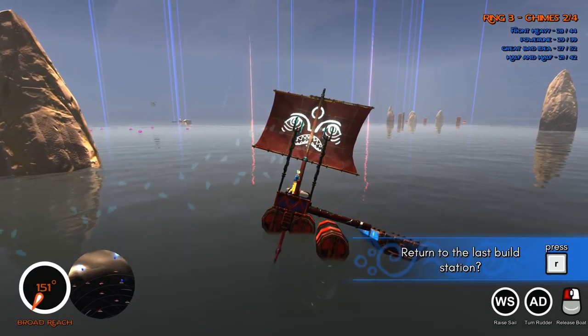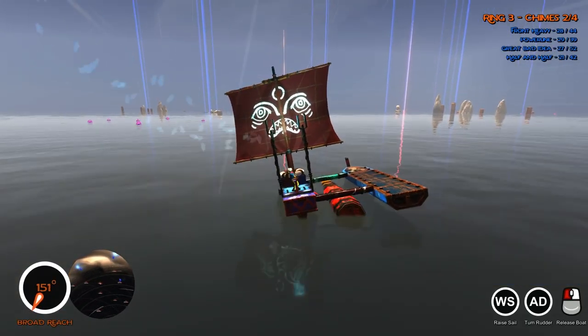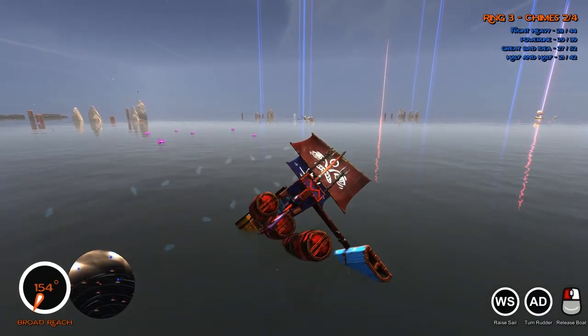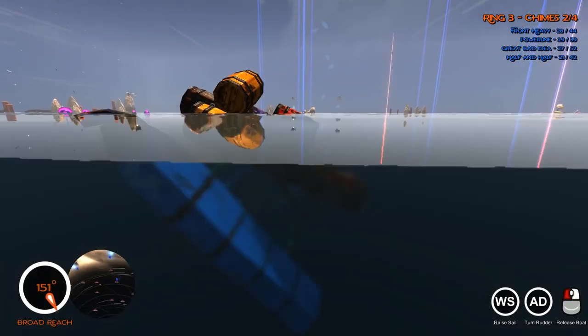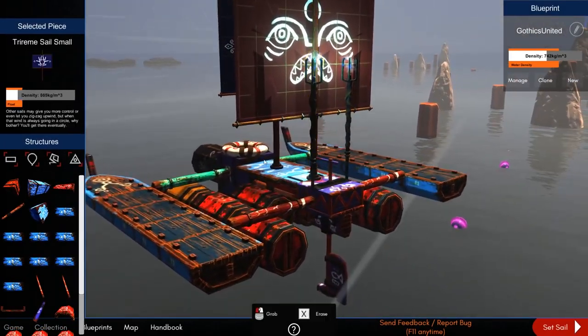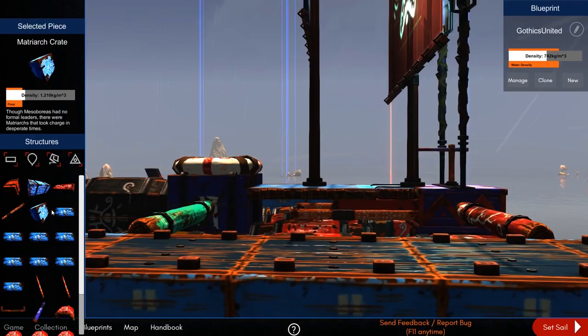Seeing as my boat functions with only one side of the catamaran running, let's see how far I can go with that. All I have to do is make it over to that little island over there. Nope — too many sails. One too many sails. The main problem is the frontmost sail is actually unsupported.